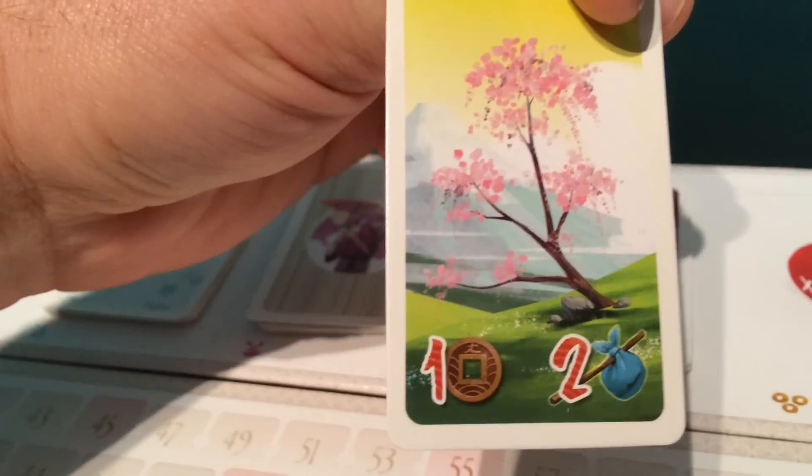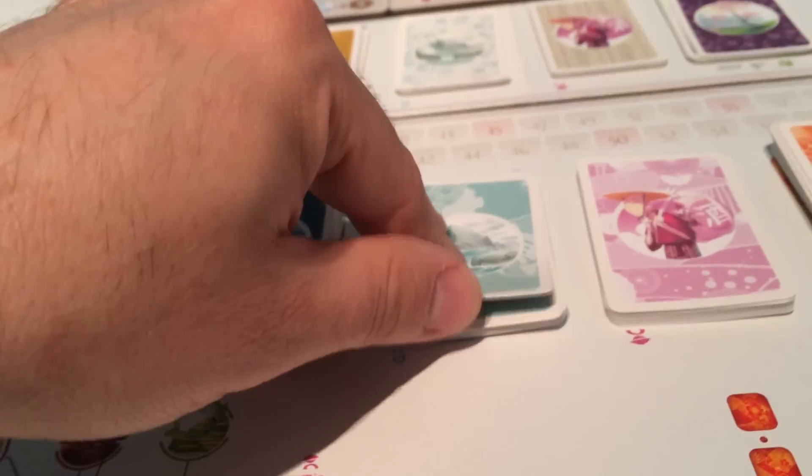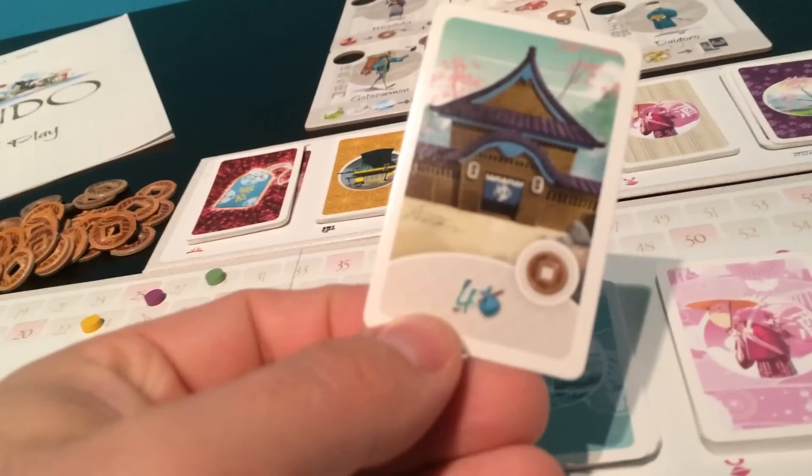When you stop at a panorama, collect the normal panorama or choose a cherry tree card that gives you 2 points and a coin. Bathe in the hot springs for 2-3 points, or spend a coin to bathe in the bathhouse for 4 points.